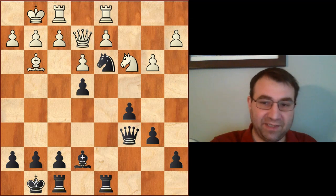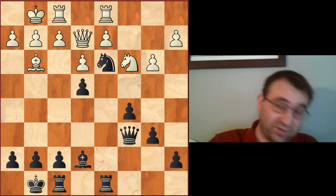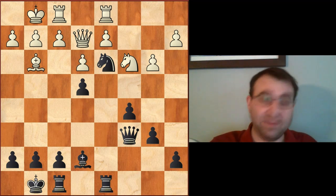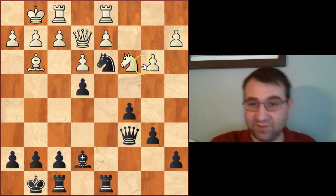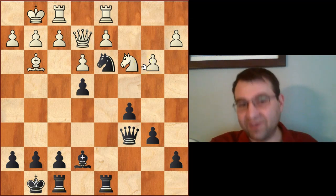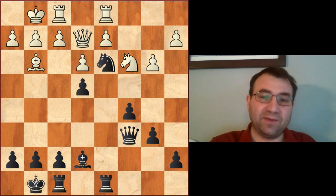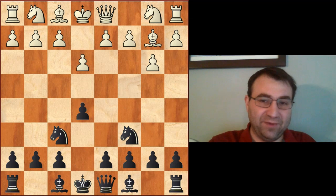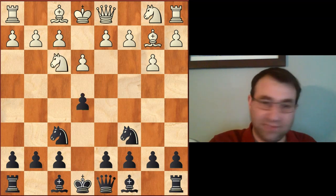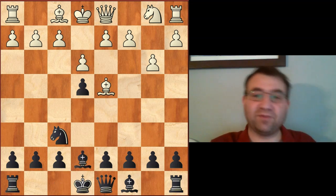That was Jobava versus Nepomniachtchi played in Riyadh back in 2017. Although it did end in a draw, so Nepomniachtchi did not succeed in winning. But according to Stockfish, this position is major advantage Black. We're definitely getting that very similar clamp that we saw Boris Spassky get against Bent Larsen in that 1970 game. So rewinding — the Knight f3 move: easiest way to meet it is e4, Knight d4, Knight takes d4, Bishop d4, Bishop e7. That's by far and away the simplest variation.